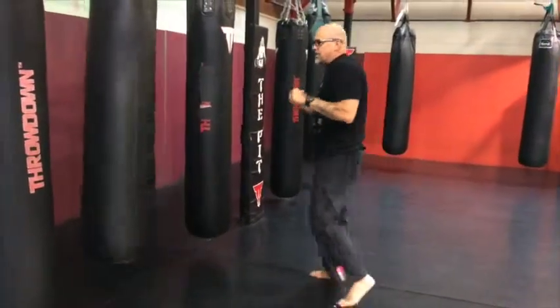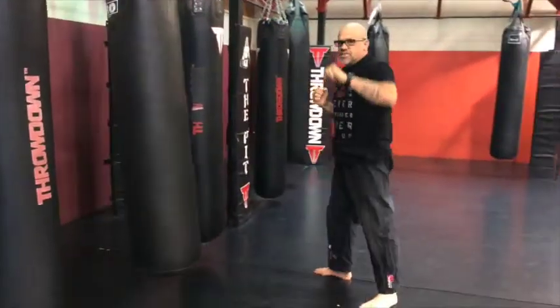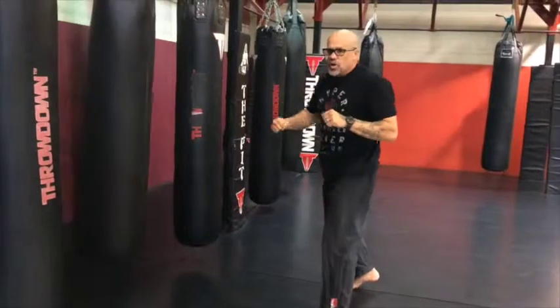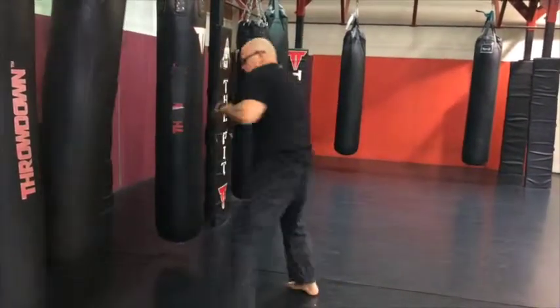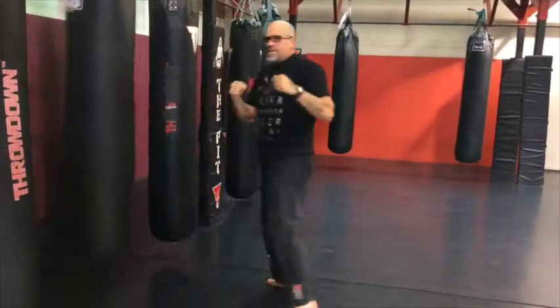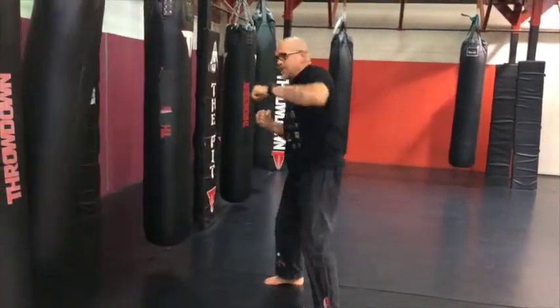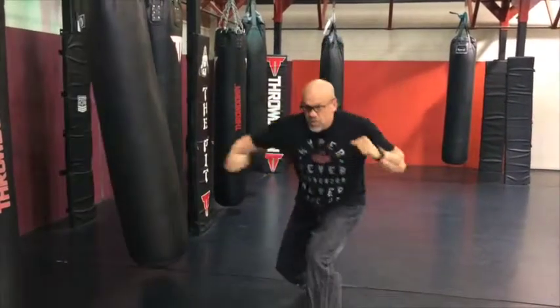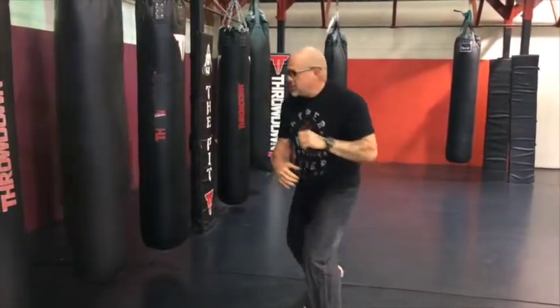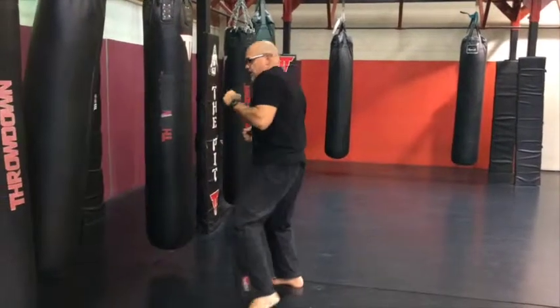You bring in that jab — stick it in there — and then come in with a hard right hook to the body, then the left hook to the head. The left hook is chopping down at this angle right here, because you're not coming back up to throw it — your level is already down after that hard right hook.